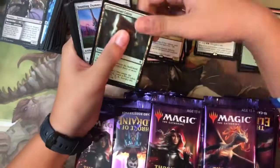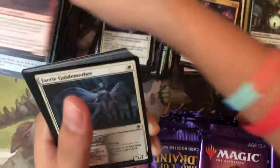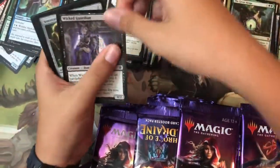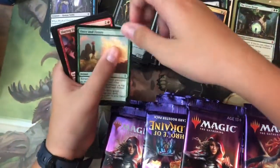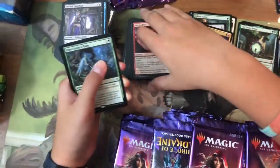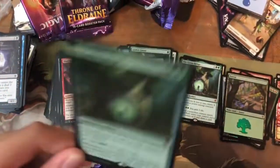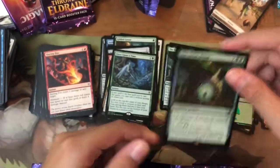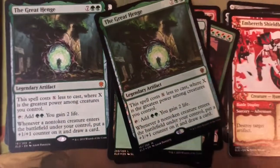Pack fifteen: Reaper of Night, Gingerbread Cabin, Jousting Dummy, Corridor Monitor, Ogre Errant, Fairy Guide Brother, Garenbrig Squire, Wish for Merfolk, Wicked Guardian — there's a foil! Uncommons: Sorceress's Broom, Once and Future, Slaying Fire, and the rare is Once Upon a Time. And the foil is a mythic — The Great Henge again! Foil mythic!